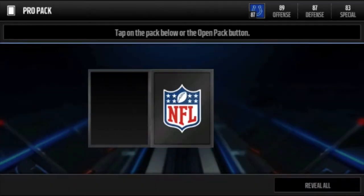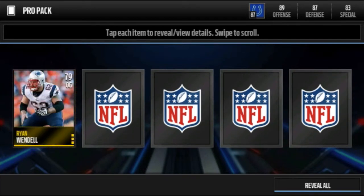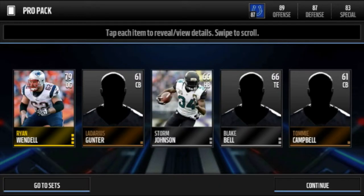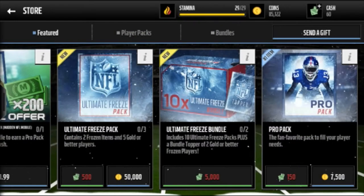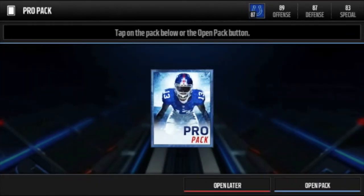Next pack we get Brian Wendell — great — and then some filler cards. I am looking for like three Archer; I do want to pull him just because I have two of them already. I just like pulling him. He's a fast halfback so I'll take elites and out-of-position players.